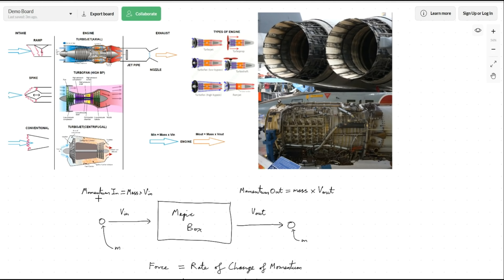Velocity is speed plus a direction. On the left-hand side we have a little packet of air with a velocity — v-in — going from left to right, and it also has a mass. We put that packet of air through our magic box and out the other side it's going to be a bit faster. The mass is still the same, but because it's faster, we have less momentum on the left than on the right — we have a change in momentum.